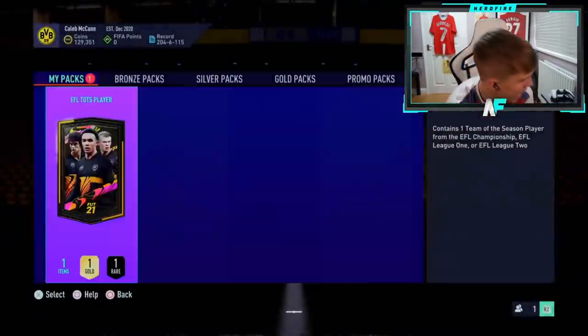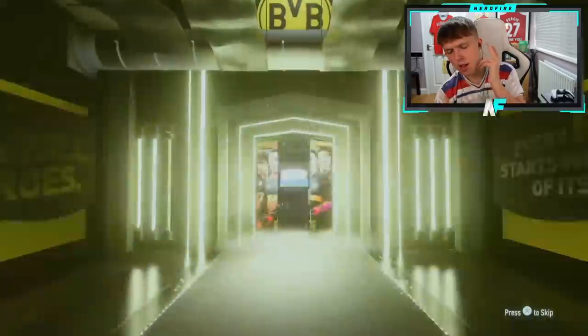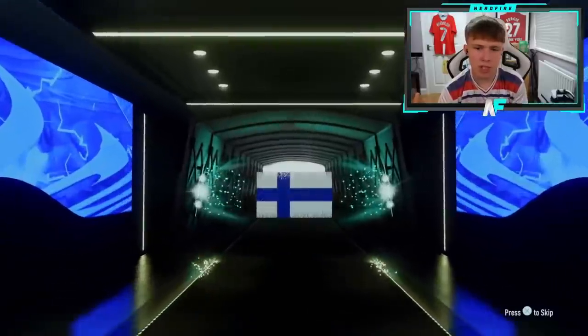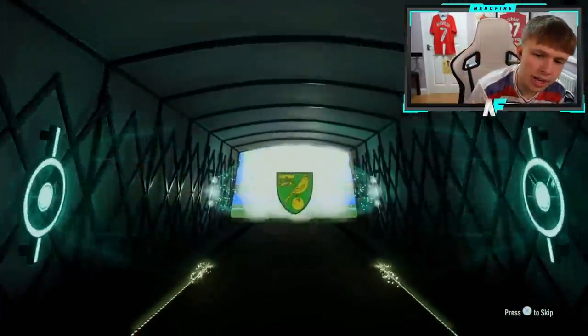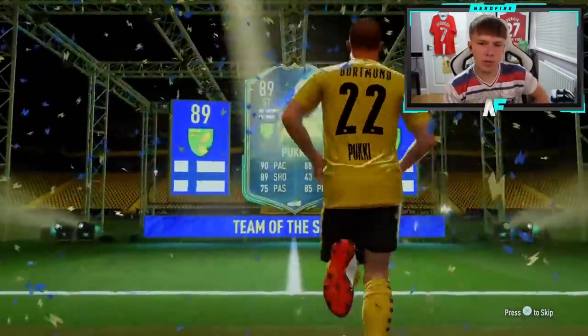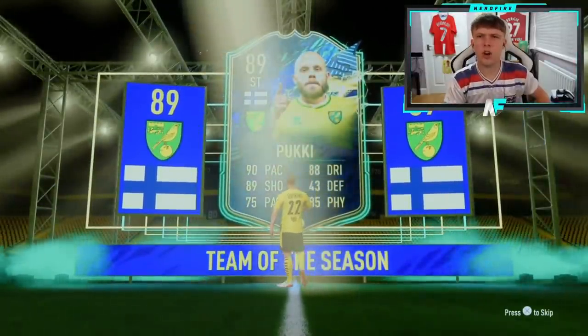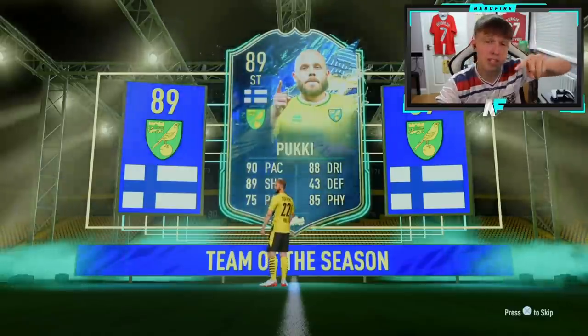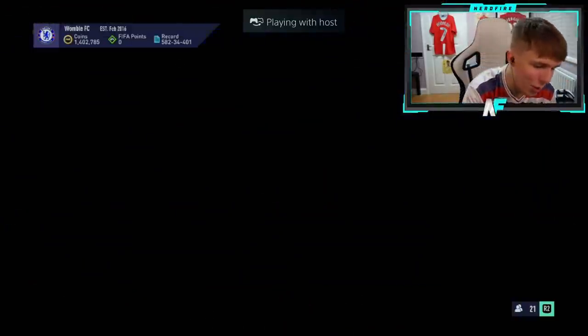Pack number 20 for Caleb — still looking for Ivan Tony and Buendia, three of the top five. Oh, it's Pookie again — Pookie, no party. Ivan Tony, Buendia, and one more we're looking for — I can't remember. Pookie is a nice one anyway. Actually, we've packed three out of the five top five players, so we're just looking for Ivan Tony and Buendia now.